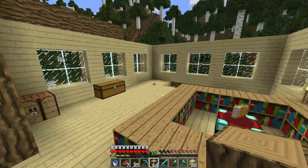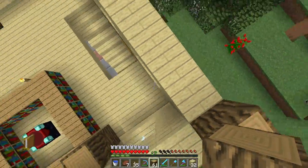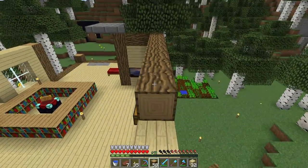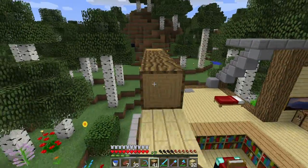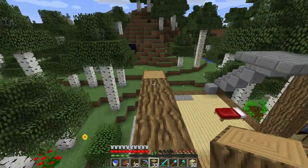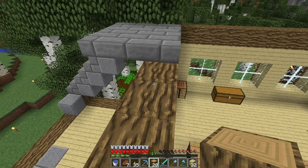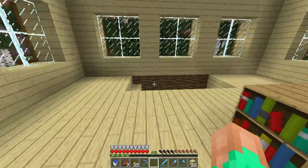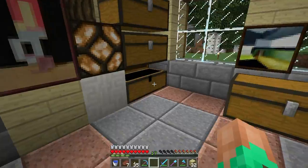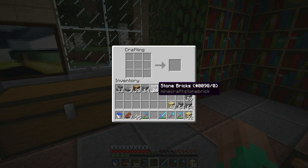I've got a stack of wood — I think that should be enough, I hope so. Let's finish the rest of this — looking pretty nice. We'll probably have a tiny little attic up here which will look pretty cool. I'll probably put my enchantment room in there, kind of like what ChimneySwift does on his Minecraft file series. I used to watch that quite a bit. Let's go get some more stone bricks.